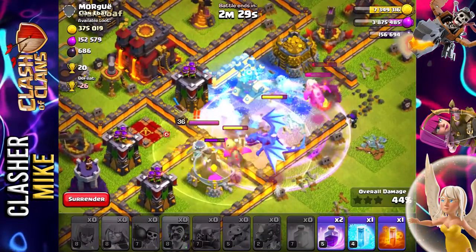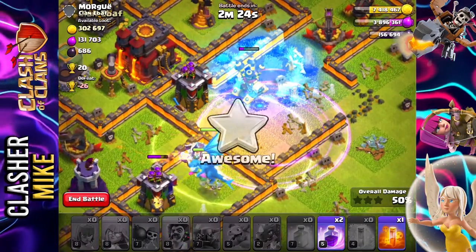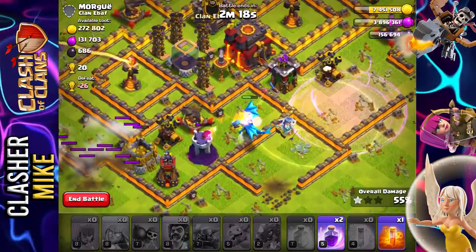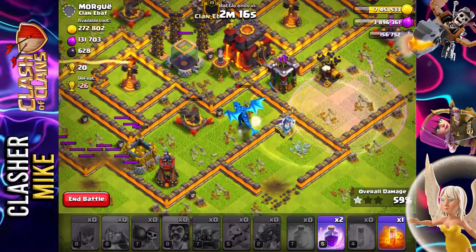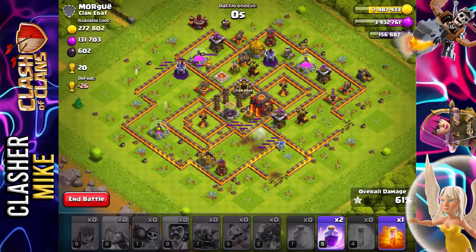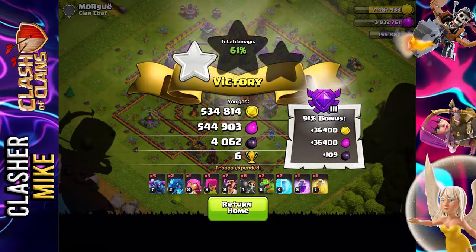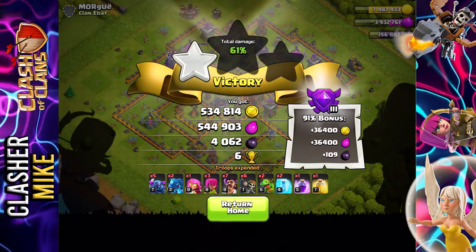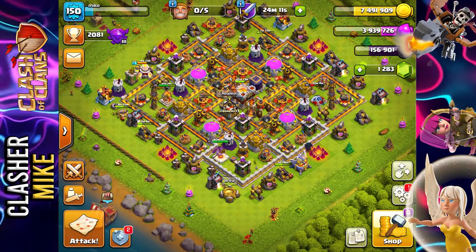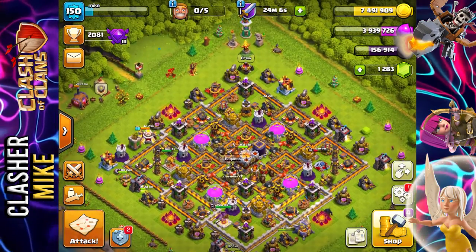We put down all our troops at the bottom, hoping to get into the center area. We pop a heal spell — free spell! They were not able to take it out though. Our electro dragon is close but not out of range. We did still do a pretty good amount of damage and got a solid amount of loot — a little over a million total loot. We got the dark elixir we wanted — now over 150,000.